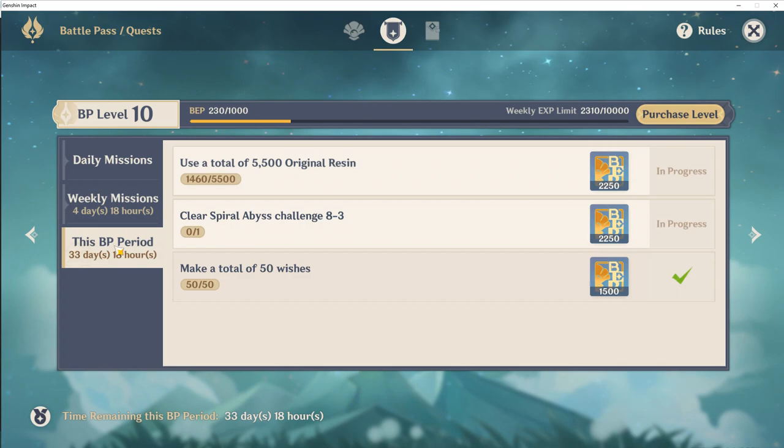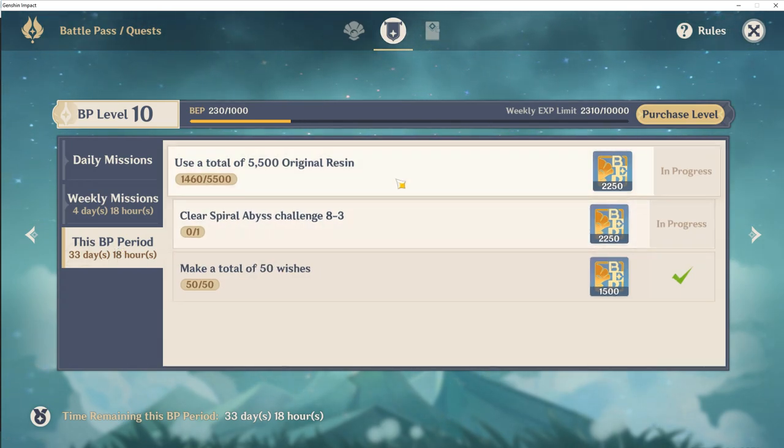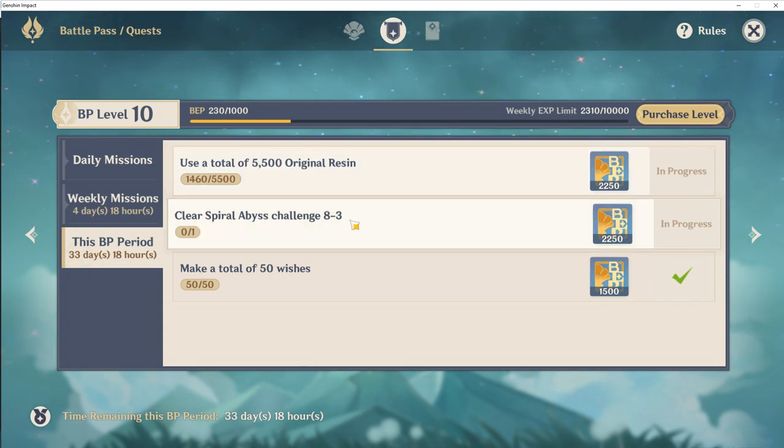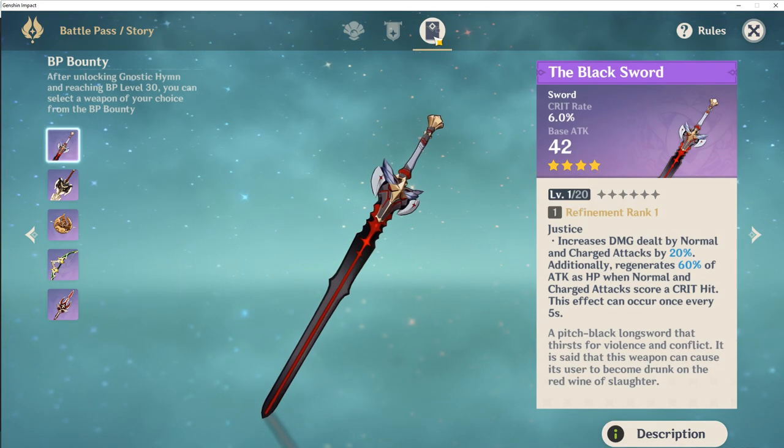For the battle pass length activities, there are 3 to perform. One is to use a total of 5,500 resin, which is absolutely manageable — unlike the weekly. You will also need to clear Spiral Abyss floor 8, chamber 3, and make a total of 50 wishes, which everyone has done by now. Even as a free-to-play player, 50 wishes are doable every single battle pass.